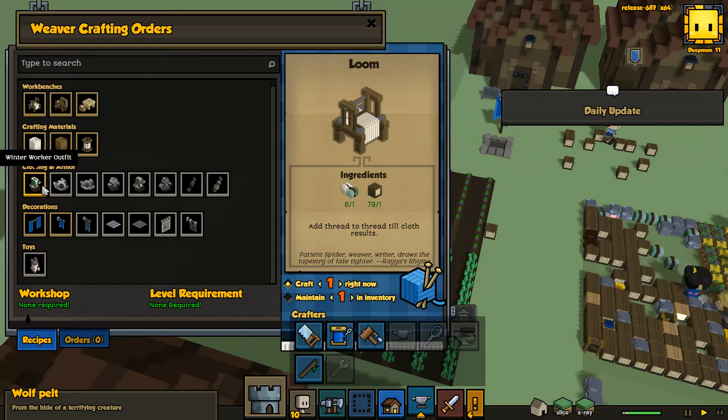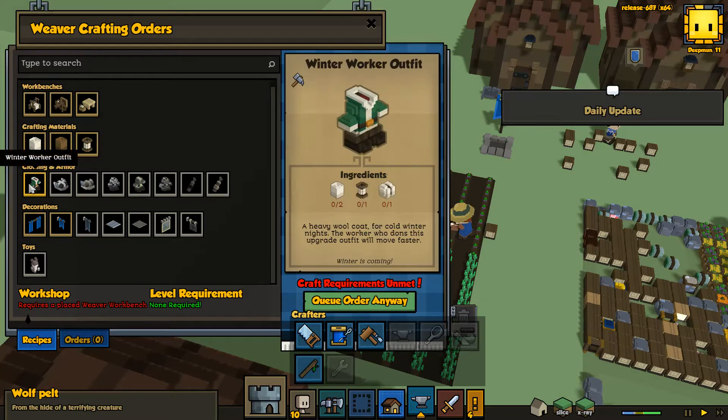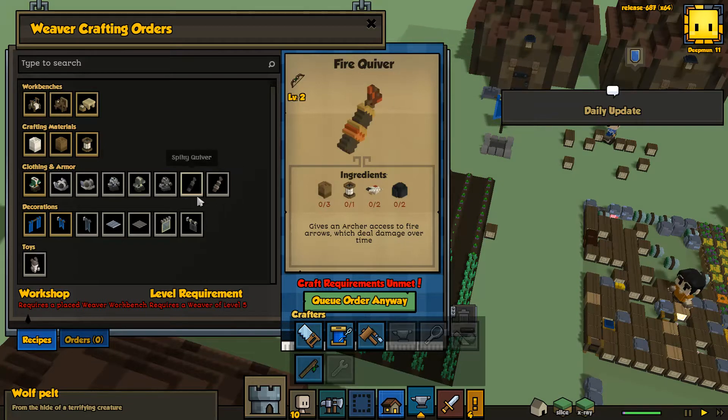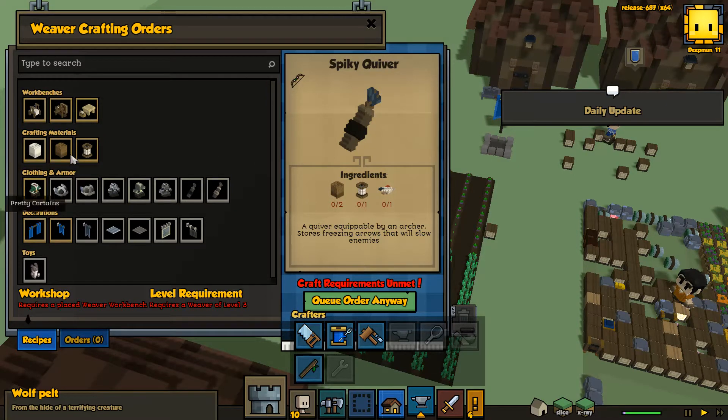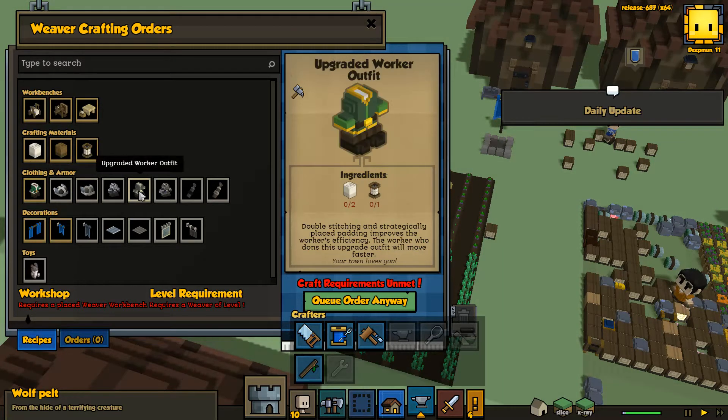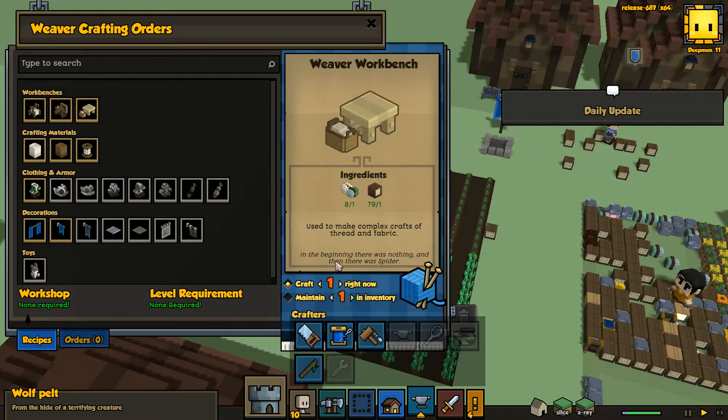I don't know when it's going to be winter, but I have this person to create that stuff. What do you need for this? This is cool. Thick leather vest. Quivers. I need to start leveling this person up. Requires a placed weaver workbench. Boom. Build that.